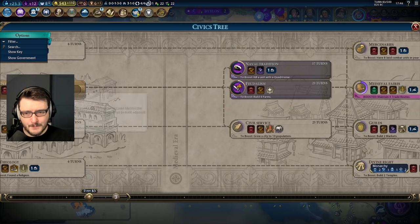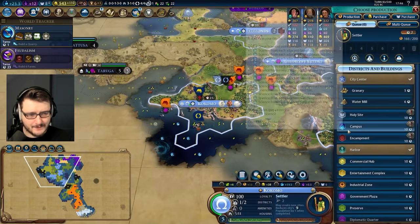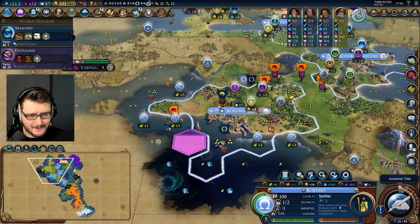We're getting some basic infrastructure out. Let's do Masonry. We have access to the Mausoleum. Let's go Feudalism. This is a super early Mausoleum that we want to get down here. Let's go ahead and place the Mausoleum in the capital — Mausoleum is now activated.